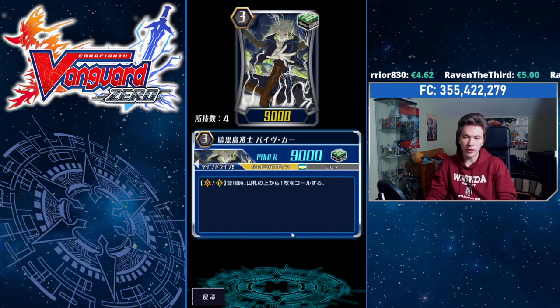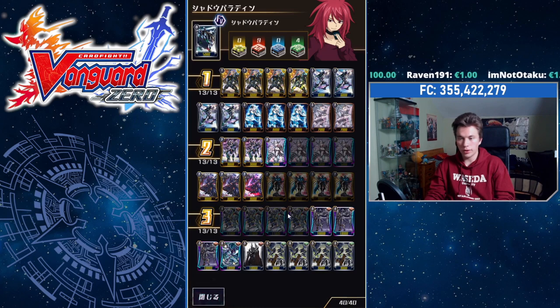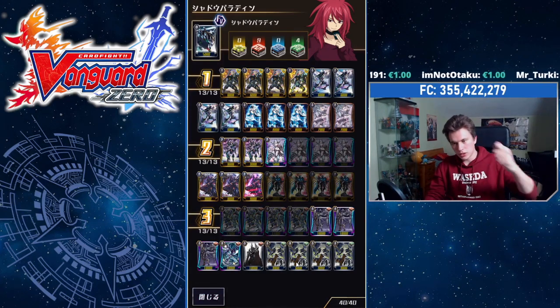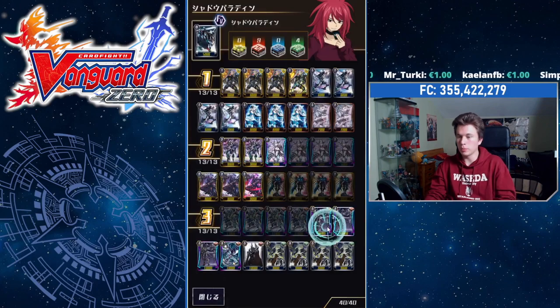We have the advantage engine that is the Bad Bar Car. On Rearguard Circle when placed, you look at the top card of your deck and you may call it. Basically this gives you random free pluses — you can call a bunch of stuff off the Bad Bar Car and then retire it, whether it's for the PBO effect or the PBD effect.